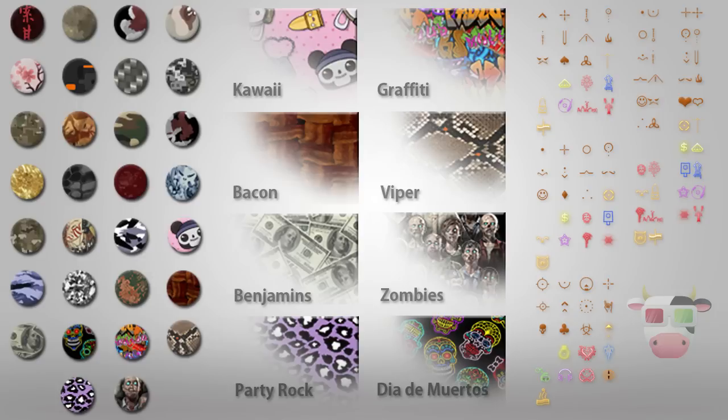Unfortunately these camos you are not able to unlock — you are going to have to find one camo you like, and if you want it you are going to have to pay $2 for it to get it as well as everything it comes with.